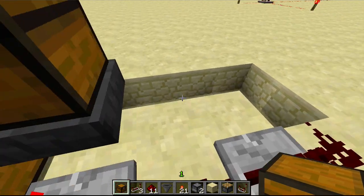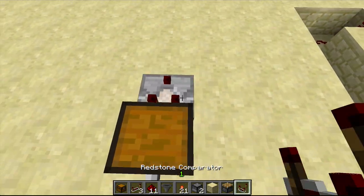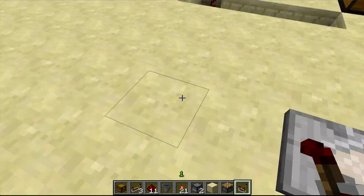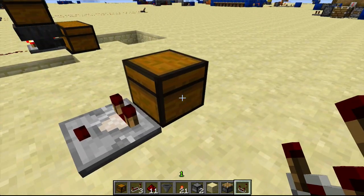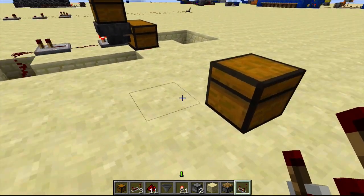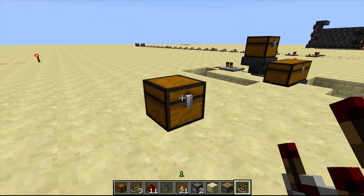Usually if you put a chest down with a comparator behind it and it was almost full, it would put out power for 15 blocks. If it was entirely full it does the whole length; if it was halfway full of stacks it would do half its length. I'll link a video in the description to one of Seth Blink's videos that explains this in much greater detail.